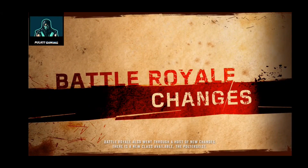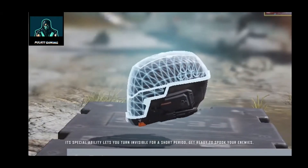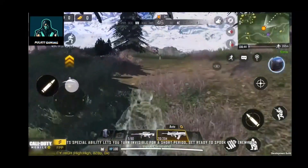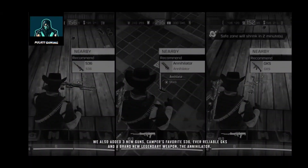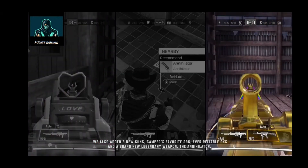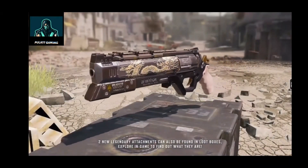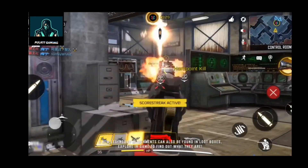Battle Royale also went through a host of new changes. There is a new class available — the Poltergeist. Its special ability lets you turn invisible for a short period. Get ready to spook your enemies. We also added three new guns: the camper's favorite S36, the ever-reliable GKS, and a brand new legendary weapon, the Annihilator. Two new legendary attachments can also be found in loot boxes — explore in-game to find out what they are.